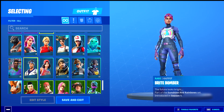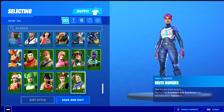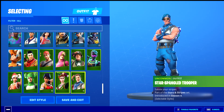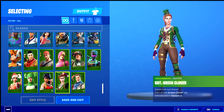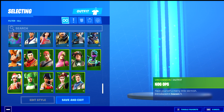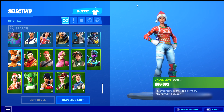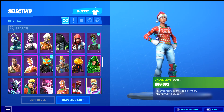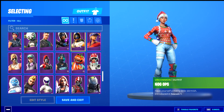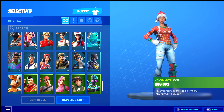So we have the Sergeant Green Clover, the Scarlet Defender, Prickly Patroller — which is like the cactus one I believe, well I can't tell if it's cactus — and Nog Ops, which is one of my favorite skins. It came out in season one. I'm only going to show a few of my skins from different variants because I have so many.